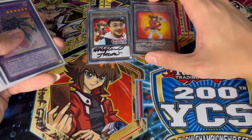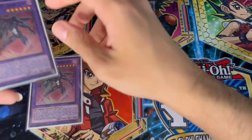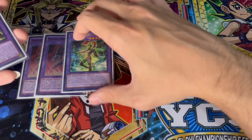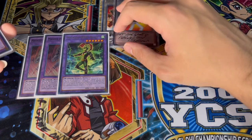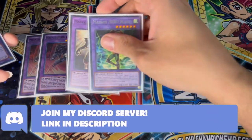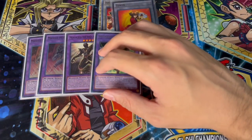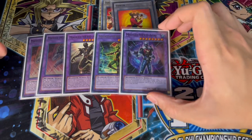Moving on to the extra deck — we're starting off with the two tokens signed by Jayden Yuki himself. We're playing two Masked HERO Dark Law — you've got to play two, we all know how powerful Dark Law is. One Masked HERO Blast helps you dodge Imperm. Valor doesn't come up super often nowadays but you still want the one. One Anki of course, because you can make your Dark Law into an Anki to push for game sometimes — so I like playing Anki with Blast and Dark Law.